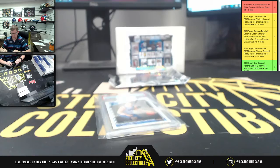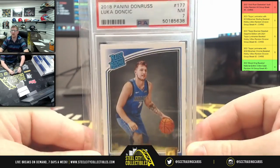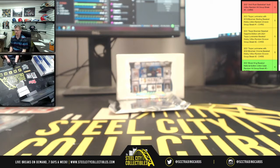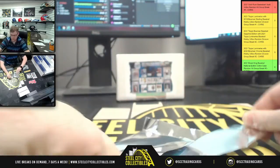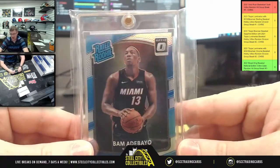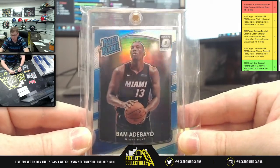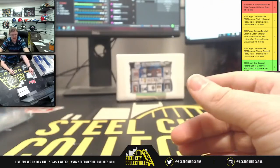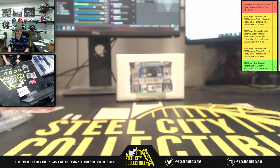Next, a 2018 Panini Donruss near-mint 7 Rated Rookie for Luka — an '18 Donruss near-mint 7 Luka Doncic Rated Rookie PSA 7. Also a Rated Rookie for Bam Adebayo from the Miami Heat. We've got the Prizm, Donruss Optic — and again, that's the 2017-18 Donruss Optic. That was box number one.